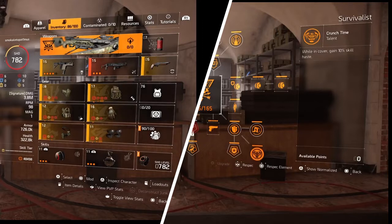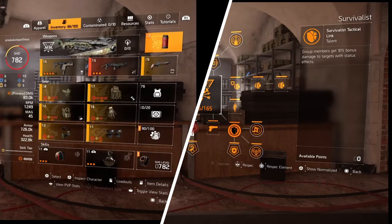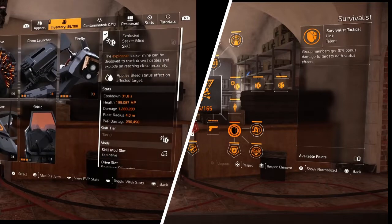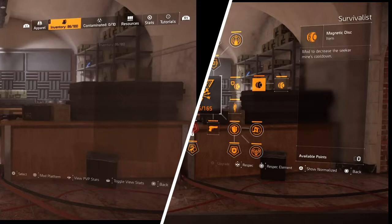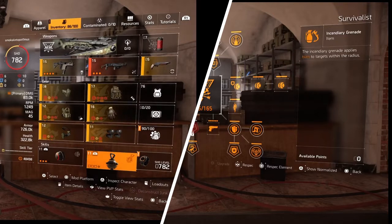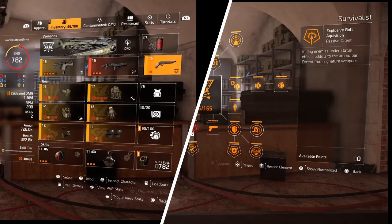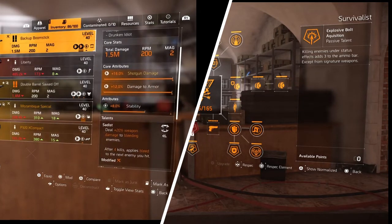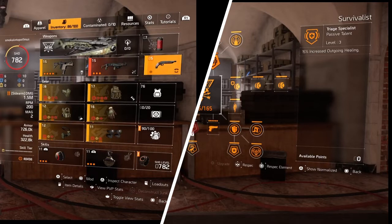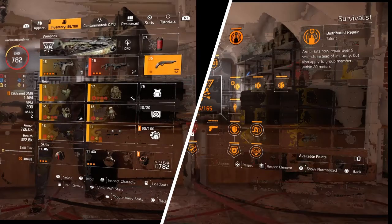For the specialization we're using Survivalist — probably the best for a status effect build. You get 10% skill cooldown, cover ammo per segment, cover-to-cover move, and 10% bonus damage to status-affected enemies. You also get an additional cooldown for your seeker hives, which helps your single seeker. You can get extend grenades, which are probably the best grenades in the game outside of cluster grenades, plus additional ammo for killing status-affected enemies. Paired with something like the Backup Broomstick with Sadist you get some additional damage, 15% outgoing healing, and 10% protection from elites — plus outgoing healing provides armor regeneration to teammates.